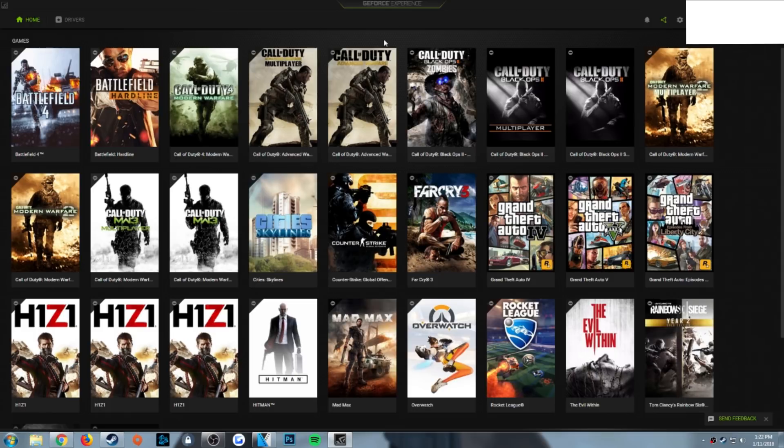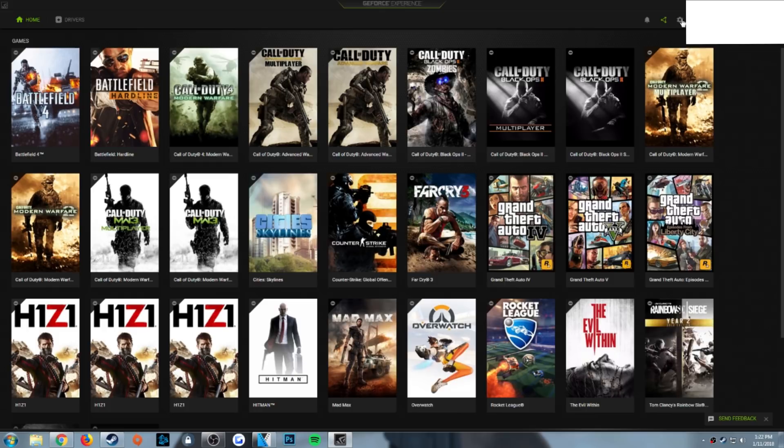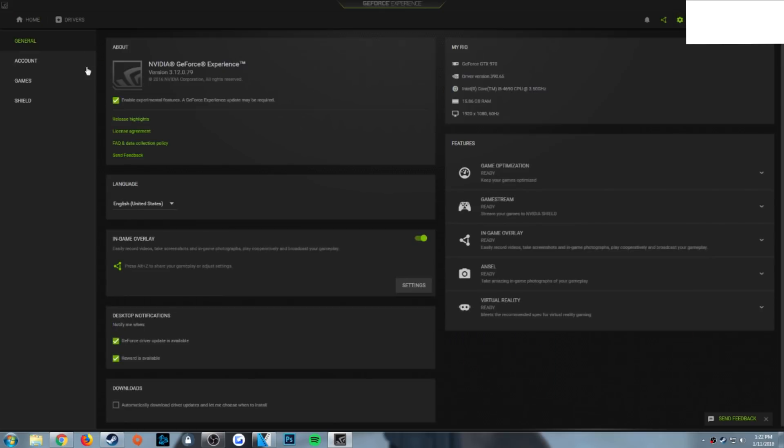Open the GeForce Experience and go to the cog icon in the top corner. Under General you'll see the latest version 3.12.079. Make sure it's updated first, then go and enable experimental features.